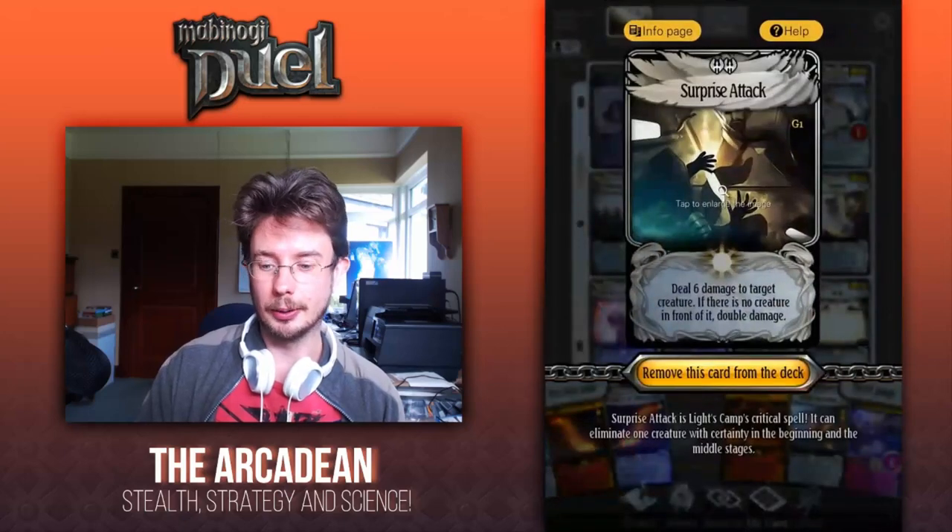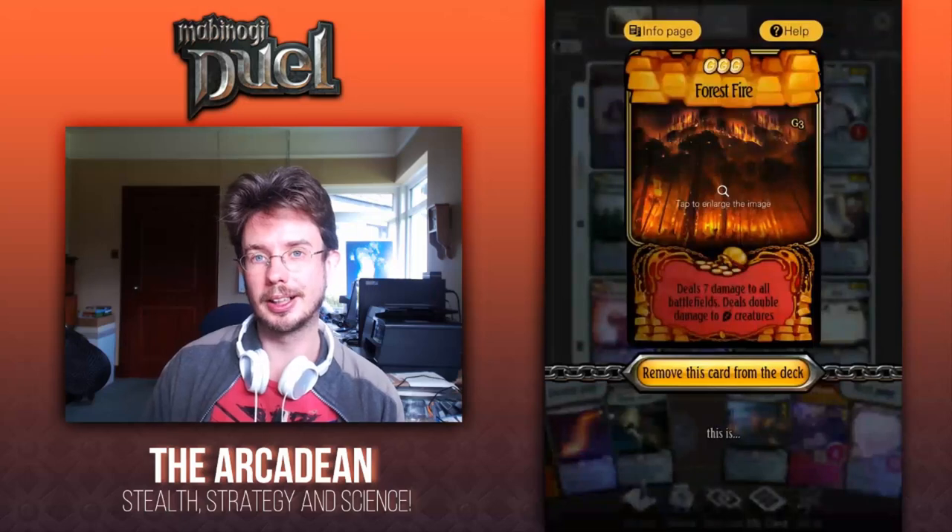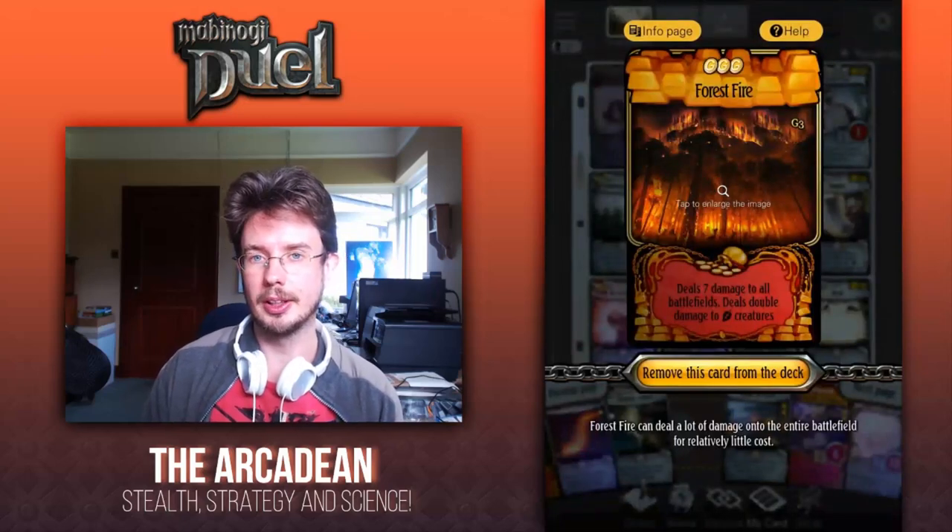Next, Surprise Attack — again your standard low-cost removal spell, nothing to say there. Forest Fire is excellent for clearing the field right before you bring out Angel or Peria to resurrect Goblin Chieftain back on.